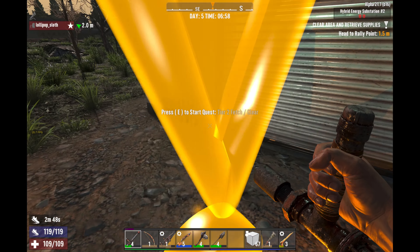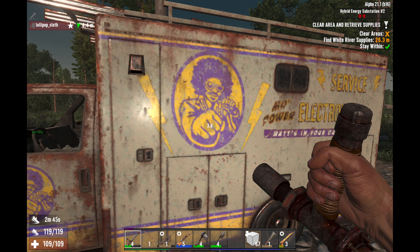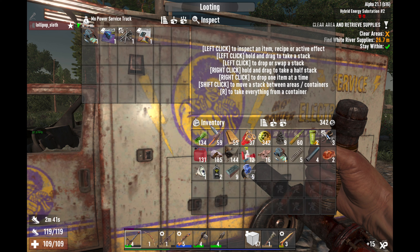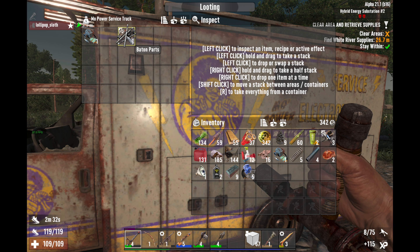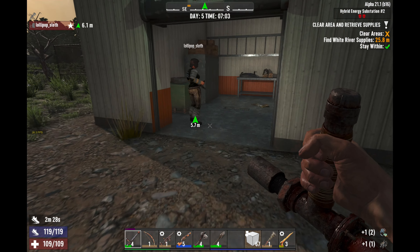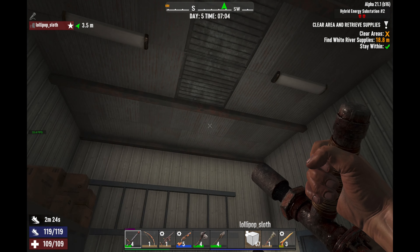Let's get this party started. This is my quest, so I have to go and activate it. Work service trucks appears again. Wiring 101 again, and those electrical traps again. Oh nice — baton parts, stun baton parts! Hell yes. If I can make a quality five stun baton, that'd be awesome. What do we got going on in here?